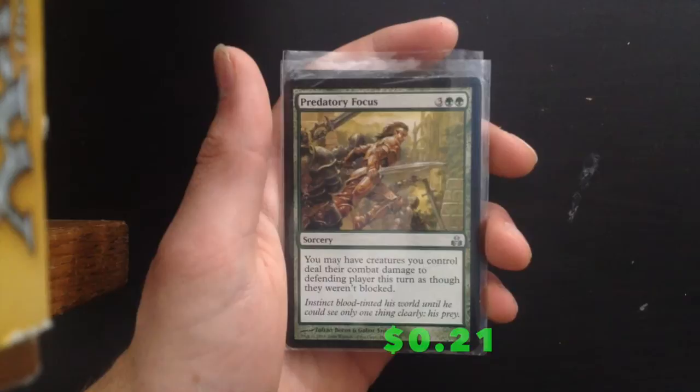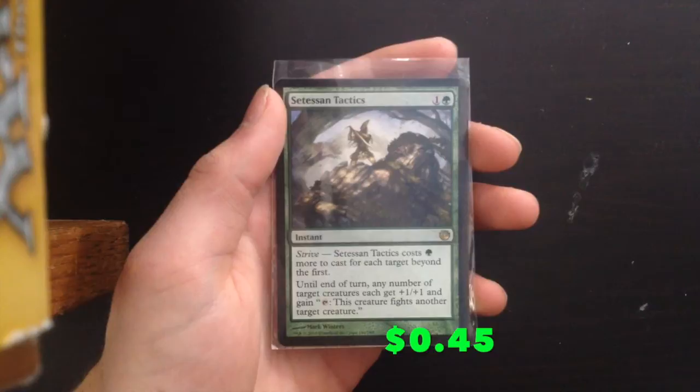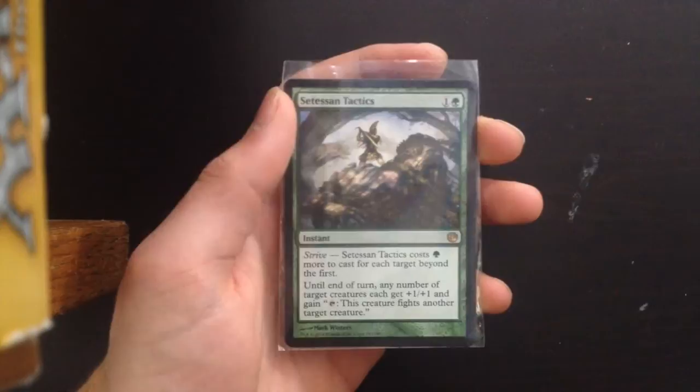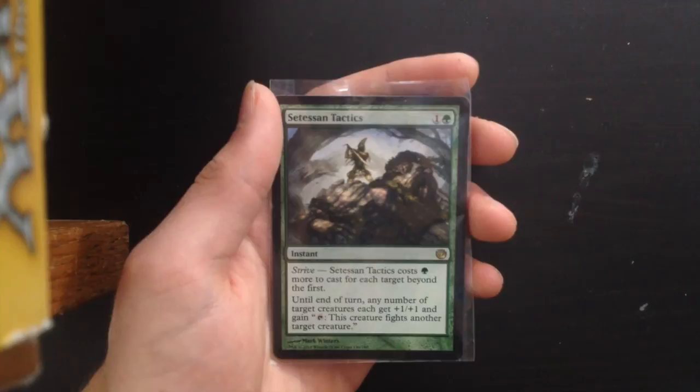Predatory Focus: you may have creatures you control deal combat damage to the defending player this turn as though they weren't blocked — so if you've built up enough damage, this is a one-hit KO. Aggressive Tactics — one green, strive: just one more green to cast for each target beyond the first. Until end of turn, any number of target creatures get +1/+1 and gain the ability to tap and fight another creature. Obviously you can take down all their creatures with your big creatures by making them fight. Very powerful.